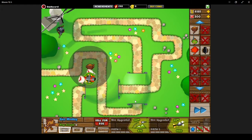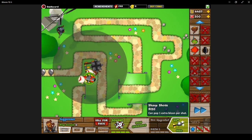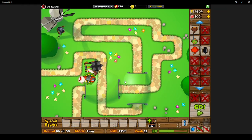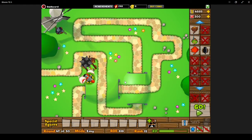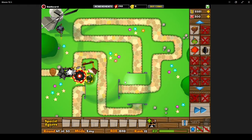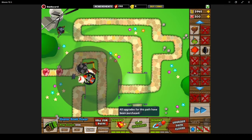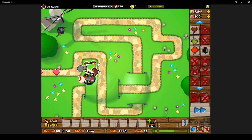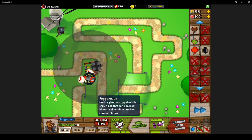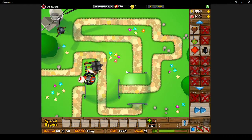I'm going to get a Juggernaut, because it will help with the ceramic balloons and pops through tons of them at once. Look at that destruction — it didn't even stand a chance. I'm going to get Balloon Impact — it will stun the balloons. The Juggernaut can pop camo leads. So the monk can pop camo leads.